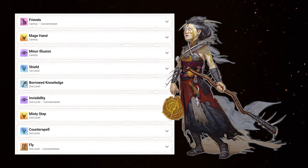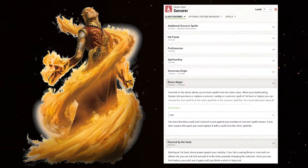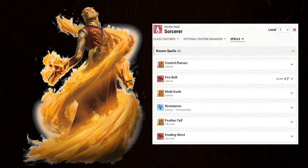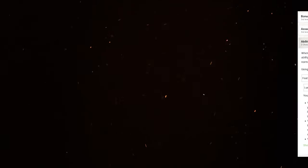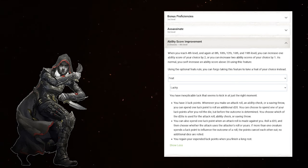Drop Spider Climb for Counterspell and Fly. One final multiclass into Sorcerer for Divine Soul. Favored by the Gods is fantastic and on this build can actually be used for attacks, not just saves. Time is short — take these spells here. Back to Fighter for Resilient Constitution. Switch out Trip Attack for Ambush, and finally a 4th level in Rogue to get the Lucky feat at level 20. Boom. Done.